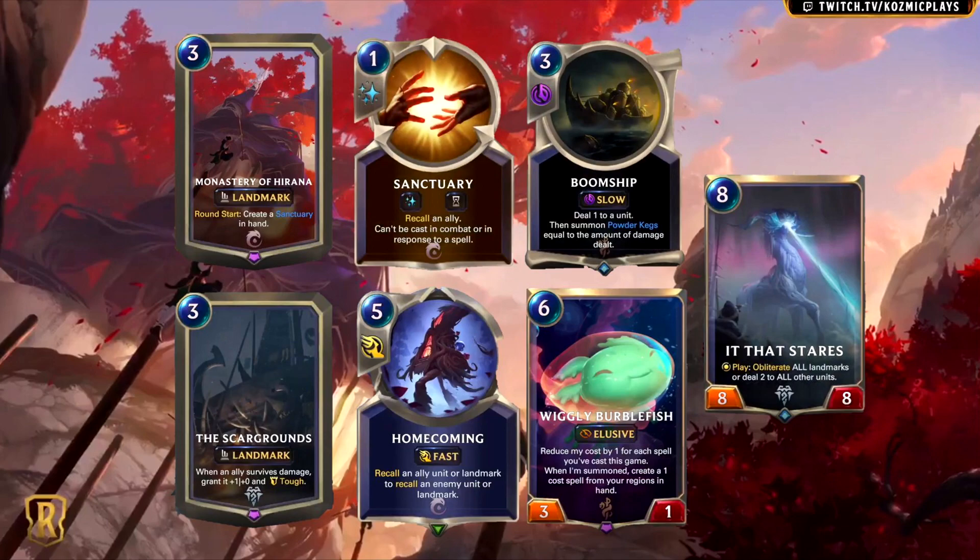This is another card whose design forces you to build your deck a certain way to make the card better. On its own, Boom Ship is bad. Despite that, I don't think this is the worst card shown today. After all, you do end up with more Powder Kegs than you started with after using this card, even if you didn't have any Kegs to begin with.